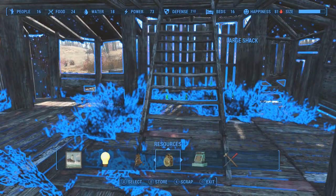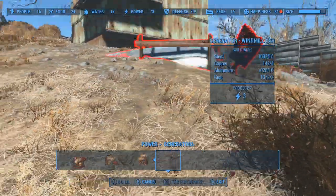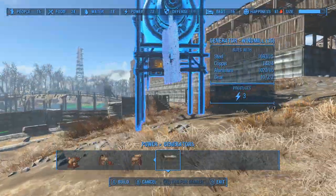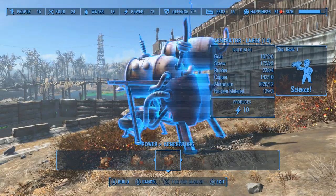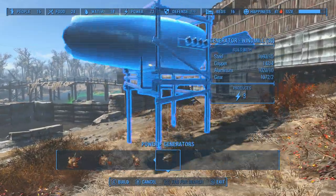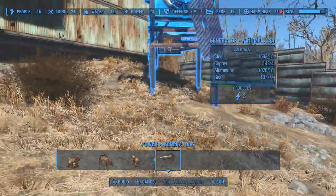So I'm just going to get out of my workshop menu and show you guys what we'll be building. So we go to Power, then Generators. I'm going to build a lot of these windmill generators. The reason I'm building those is because they look cool — and that is it — because they only produce three energy. If you compare that to the large generator which produces ten, I'm not sure why this one only produces three. Maybe because it's a windmill — energy efficient, you know. But we will build these, we'll fill as many as we can, and make this look really cool.